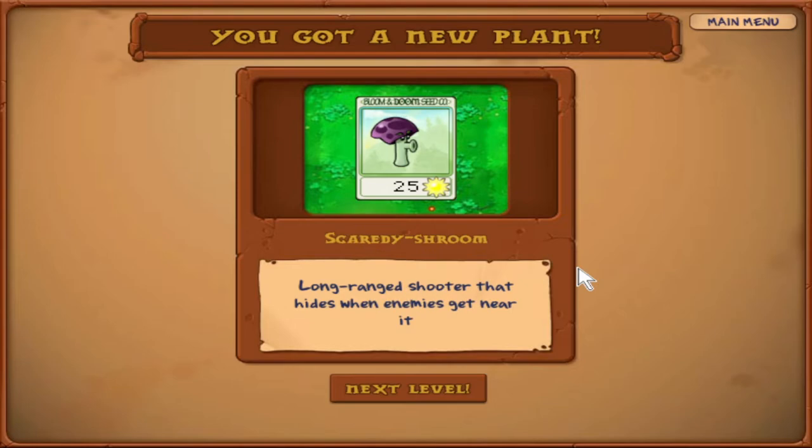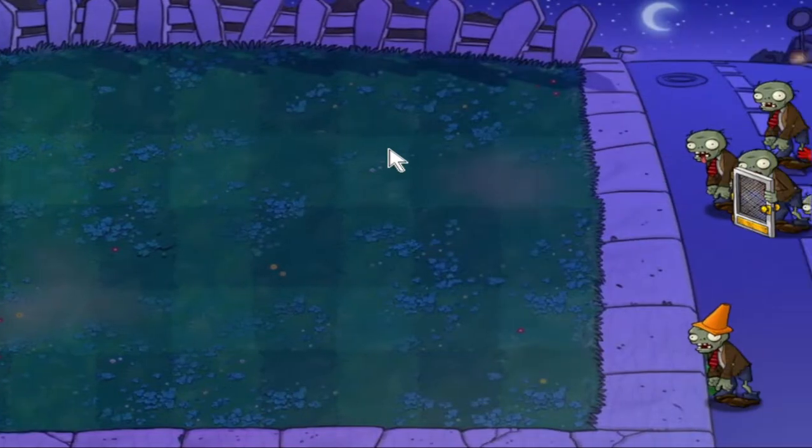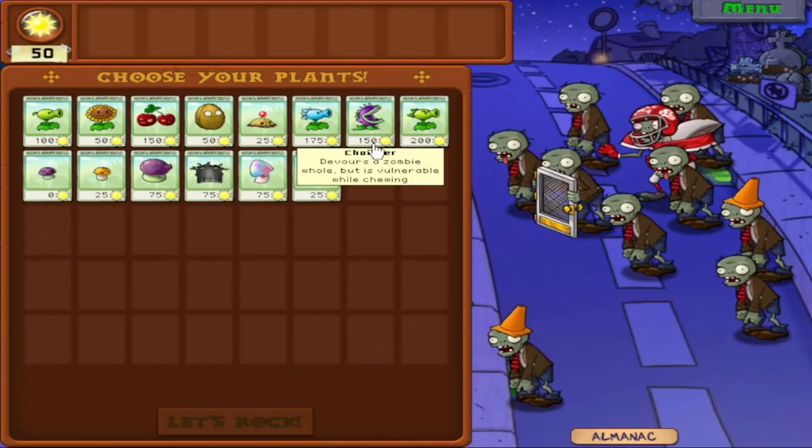We got a new plant! Scaredy Shroom costs 25 sun — long range shooter that hides when enemies get near it. Scaredy Shroom is basically a Peashooter for a quarter of the price. However, if a zombie gets within one or two squares of it, it cowers in the ground and won't do anything. But as long as you put them in the back of your lane, you're good. I'm definitely going to take advantage of Scaredy Shroom — it'll be great to have such cheap offensive power.